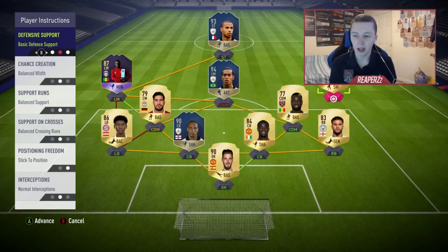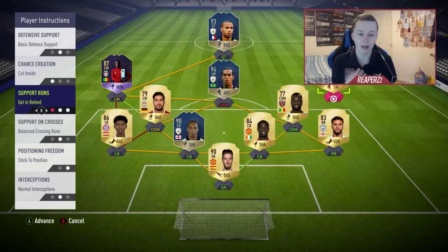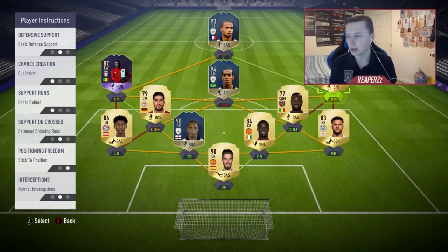For the right midfielder I don't use defensive support — I use cut inside and getting behind. I want my right mid to play next to Ronaldinho and also come back a bit, giving Kyle Walker defensive support and pushing into midfield as a kind of centre mid. He still goes down the wing all the time, so it works well. I like this formation because it's so defensively strong, which is key because defending is a weakness in my game.